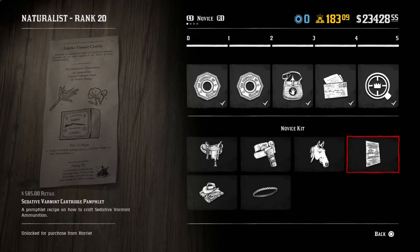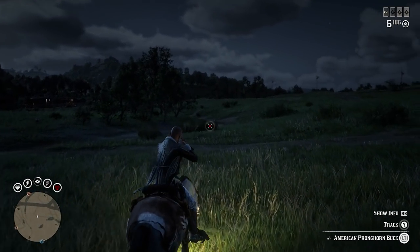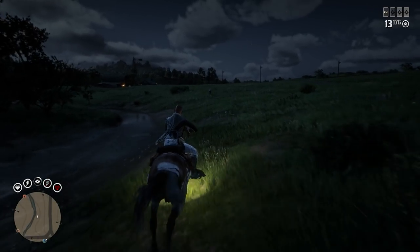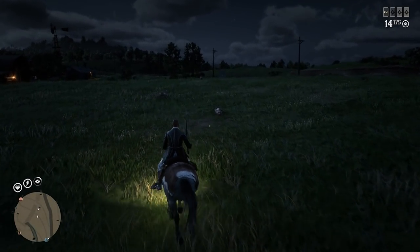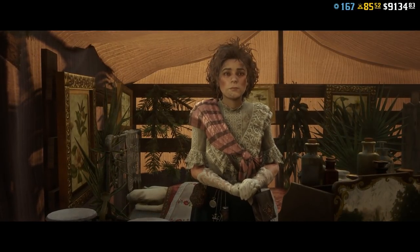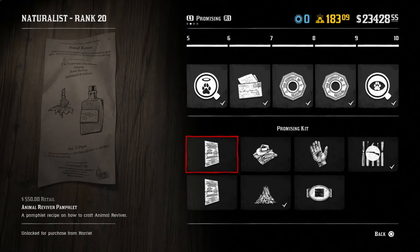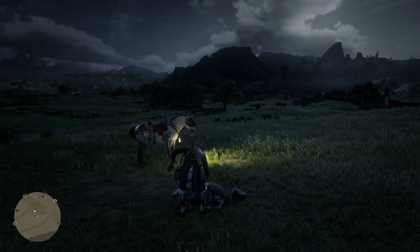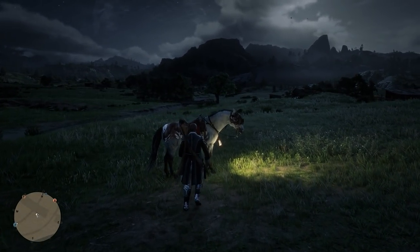Moving on to point 19, we have the Sedative Varmint Cartridge Pamphlet, used within the naturalist role, but very expensive to buy and still costly to craft. Not to mention that when the naturalist role first came out loads of people went for it, but now hardly anyone pursues it. Most players just use Harriet for legendary animal missions to fill their trader. At item 20, the animal reviver pamphlet is also pointless — unless you're trying to rank up very quickly within the naturalist, there's no benefit to reviving animals, so you definitely don't need the pamphlet.